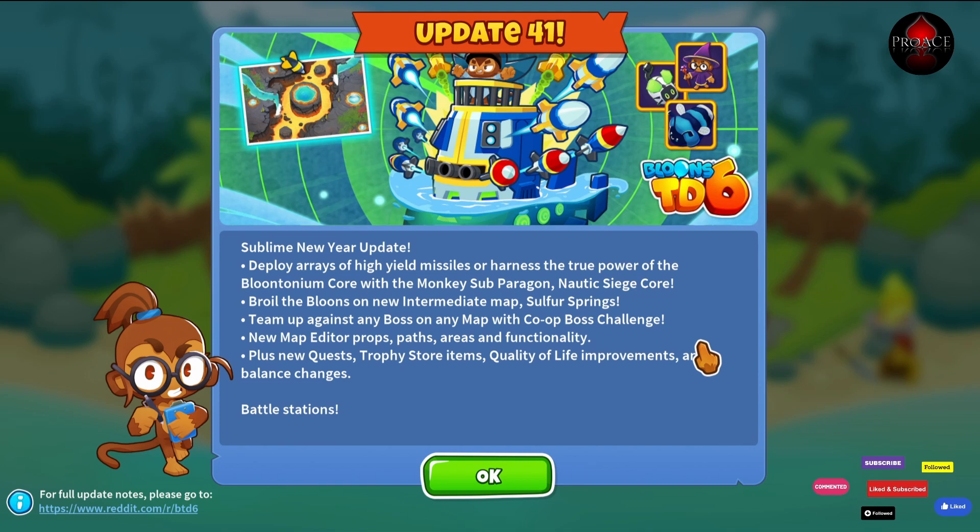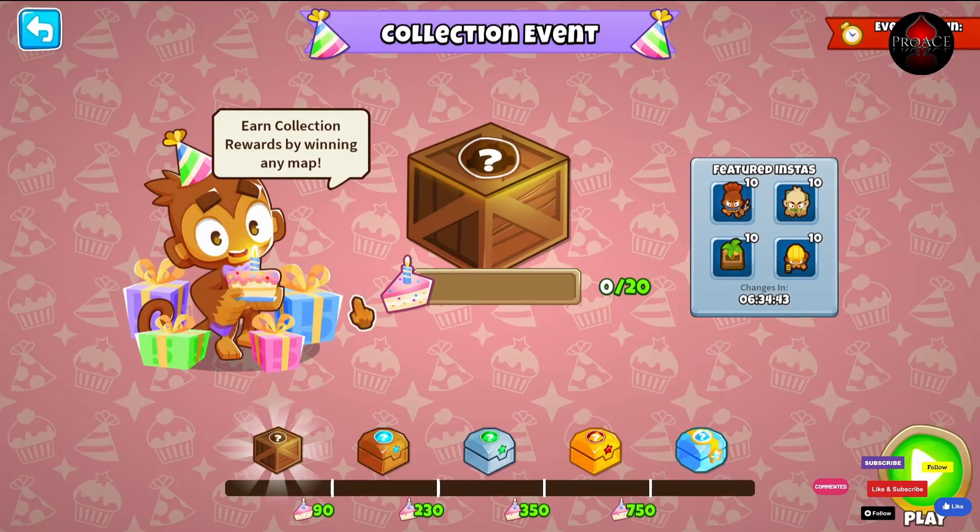New map editor props, paths, areas, and functionality, plus new quests, trophy store items, quality of life improvements, and balance changes. Battle stations — Collection event, 15 days.